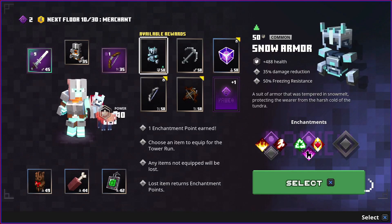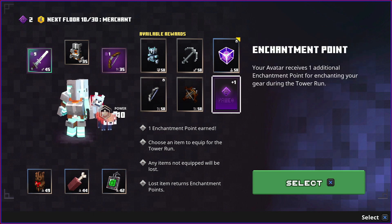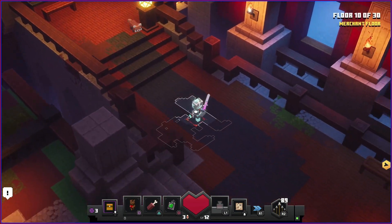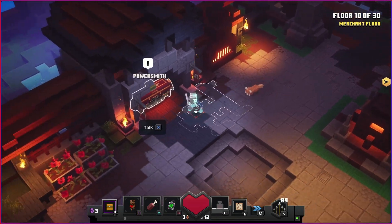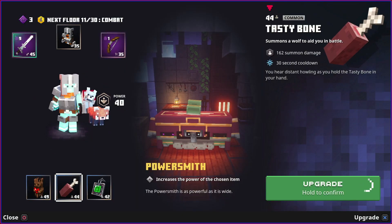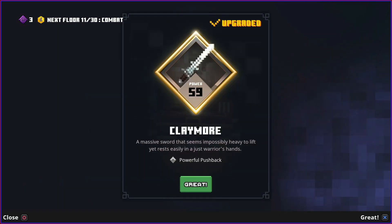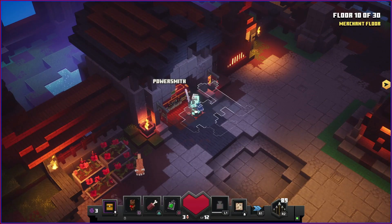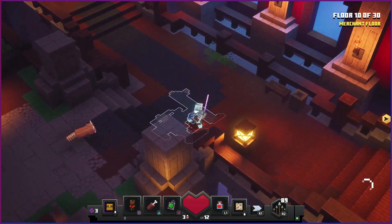We found snow armor - not that good. Soul bow - not either. Going for another enchantment point. Merchant floor. There's a power smith - it will upgrade our weapon. We can upgrade the sword - it's a bit better now and will carry us a bit longer. We're one third of the way through.